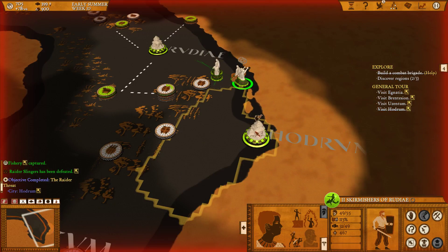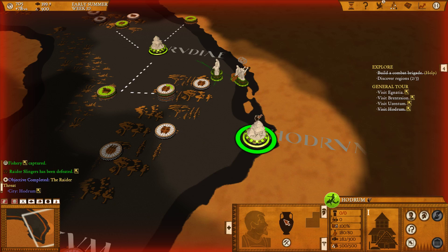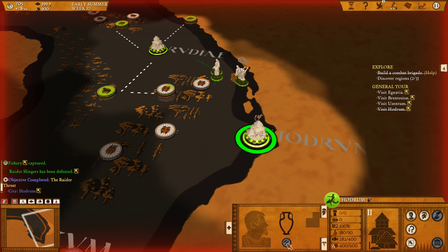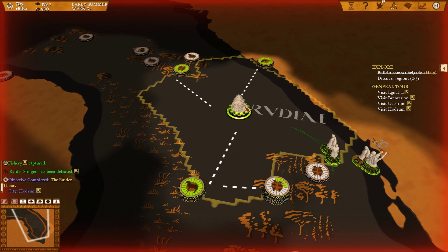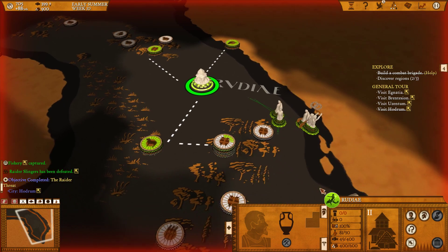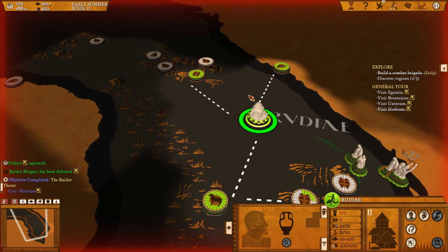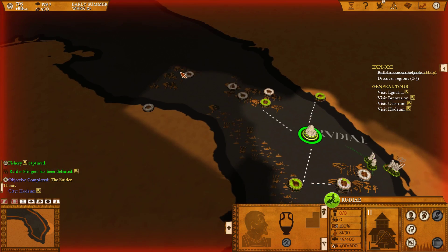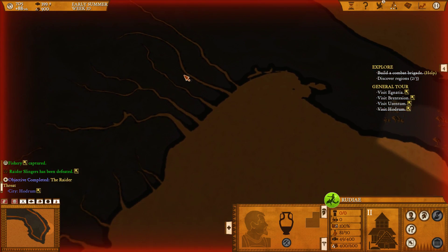That's going to do it for the first episode. We got a new city — I'll click the level up button; it only costs 100 wood and we have 500 in stock, so let's level it up to level two. You can see it's a level two city from the Roman numerals. Hope you enjoyed — I'll see you in the next one where we will expand. I believe there's a city down here we can take, and then we'll go north, onward to Rome. Take care!